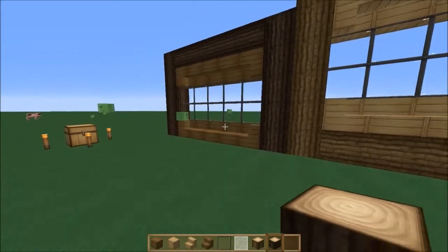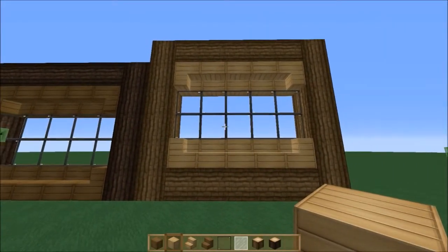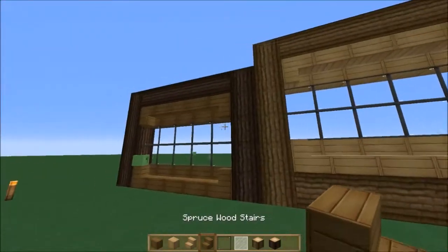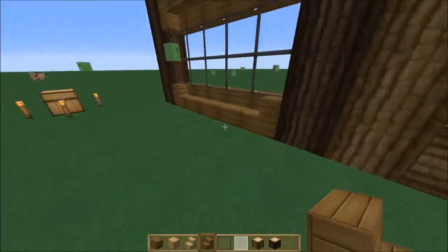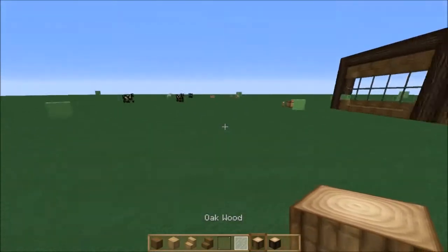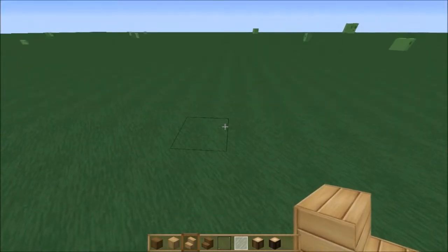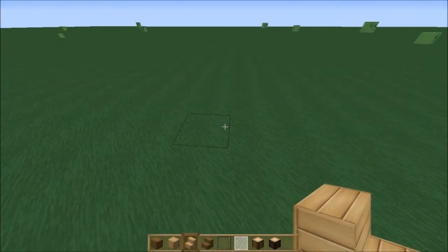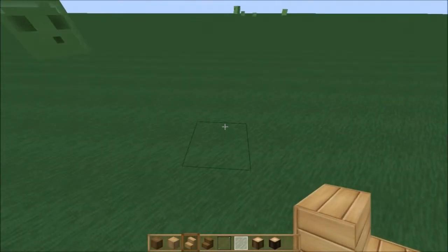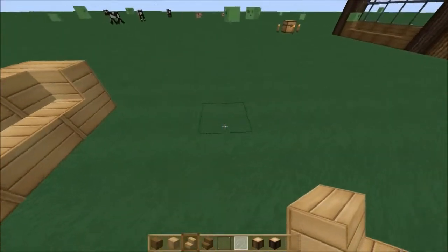I'm going to show you how to build these windows. It's a very simple build — I can't take all the credit for it. The original design comes from Taikin132, he's a pretty good YouTuber, go check him out. These are all the materials you'll need: oak wood stairs and glass panes are the necessary items. You can optionally include unrefined oak wood.